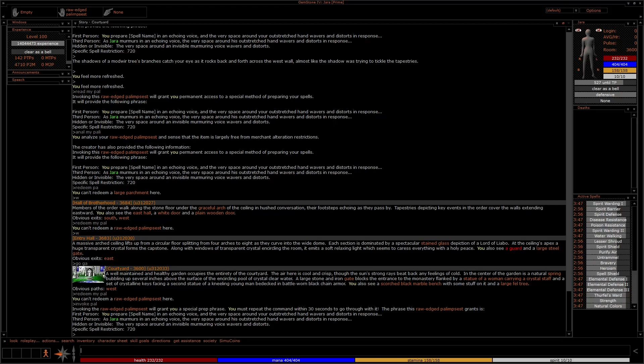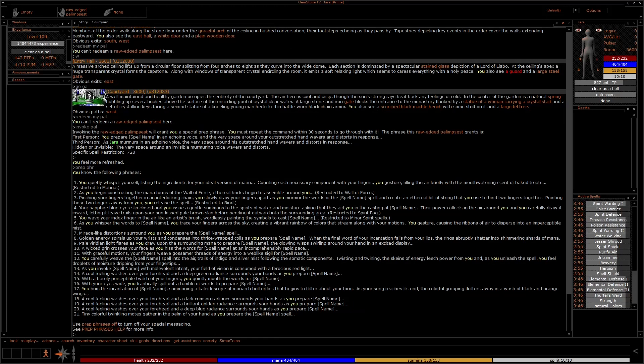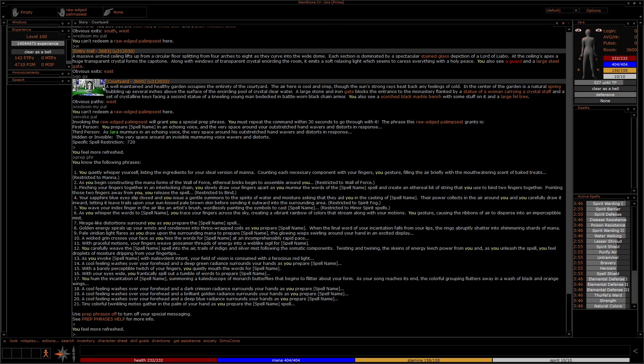Either the verb redeem or invoke will activate the item — sometimes you'll have to try both verbs. The first time you try a command that works, it gives you a warning saying repeat the command within 30 seconds to learn the item. Since Jara the Empath can't possibly ever learn implosion, I'll save this for my sorcerer character. Typing prep phrase will show you the prep phrases you have collected, and you can move the order around to trap certain spells as you wish. For example, I trap the prep mana bread first, which overrides the default Major Spiritual messaging. I trap all my specific spells first, then Minor Spirit spells, and finally my number six is my default prep messaging.